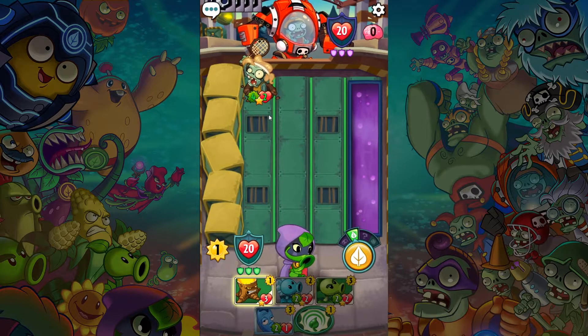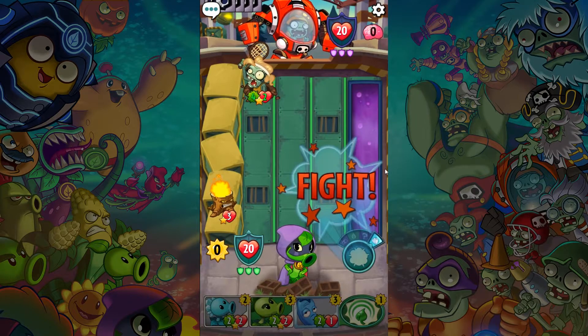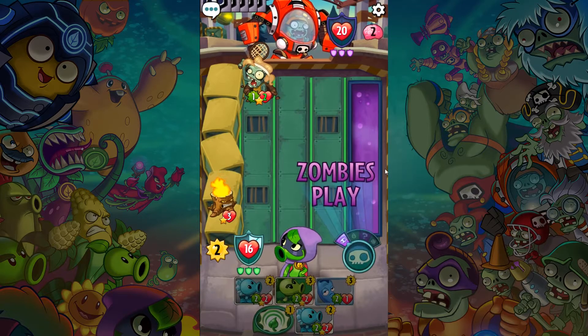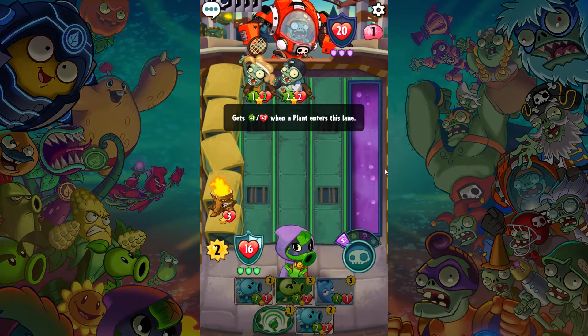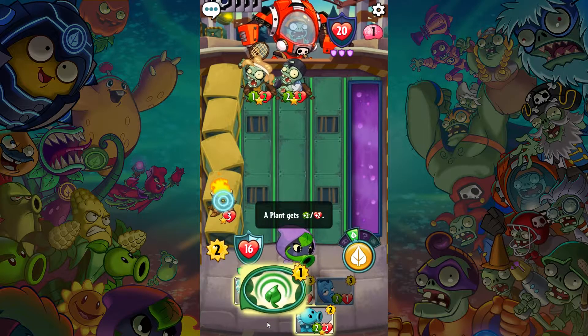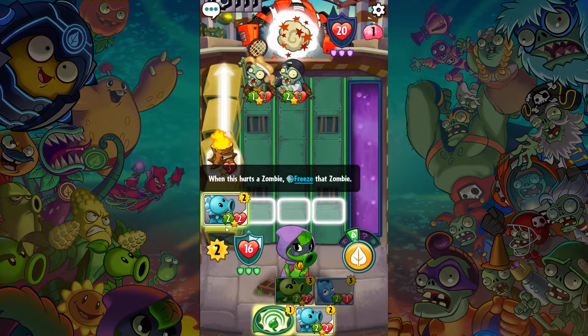I'm just gonna have to take it. Should I sacrifice this guy? We're just gonna have to focus on who gets you more damage. A plant gets plus two plus two — huh.